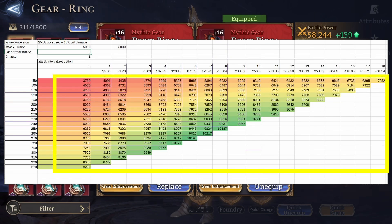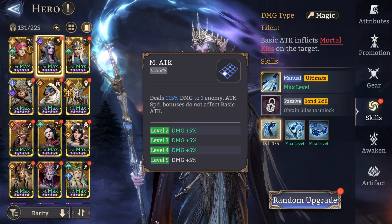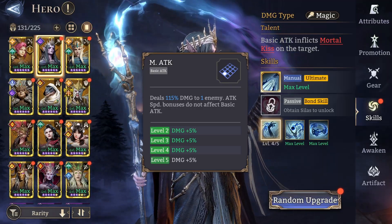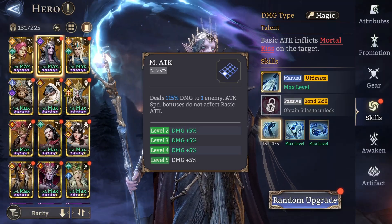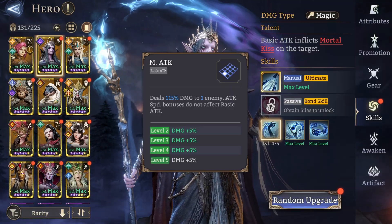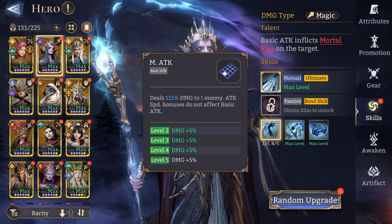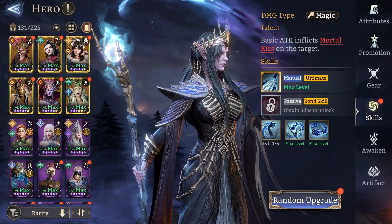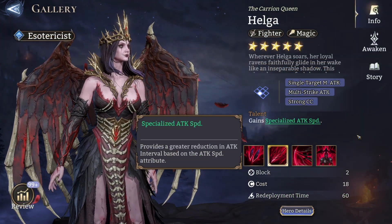I then calculated the resulting DPS from basic attacks to find the sweet spot between them for optimized DPS. Because different heroes can scale differently with attack speed or crit damage, my conclusions are more of a generalized guideline and will apply more accurately for heroes based on auto attacks and less for abilities. For example, Liena does not scale with attack speed because her basic attack is not affected by this attribute, while Eidrill is poorly based on basic attacks.